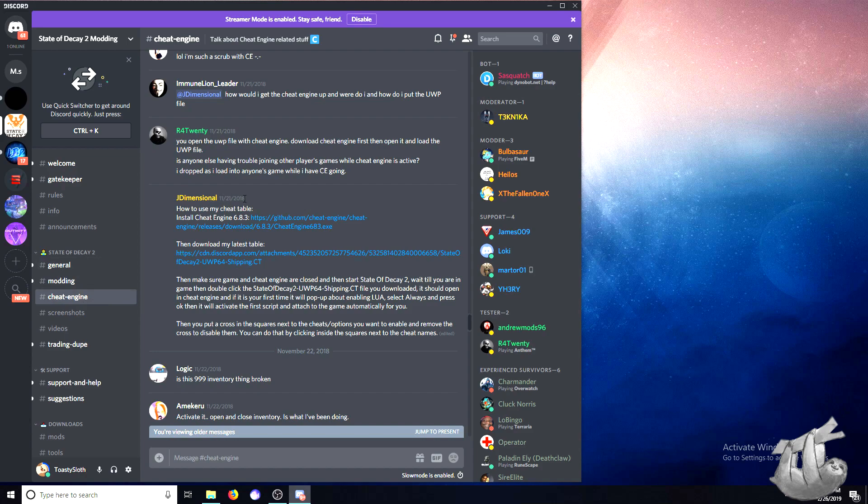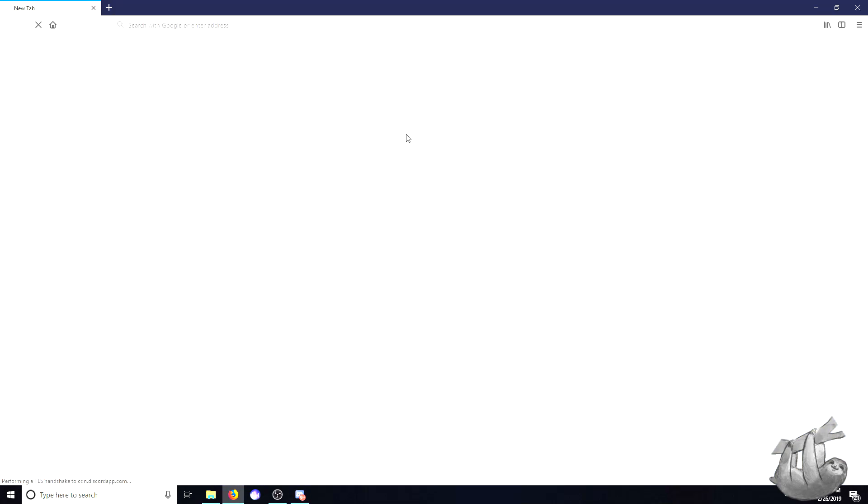This is pretty much just a preset mod that Cheat Engine can use that works perfectly for State of Decay. I believe this specific table was created by J Dimensional at the State of Decay 2 modding Discord server. There's going to be information in the description on how you can get this for yourself. Once you join the server, you just go over to the Cheat Engine tab, go through the chat history, and you will find a download link.